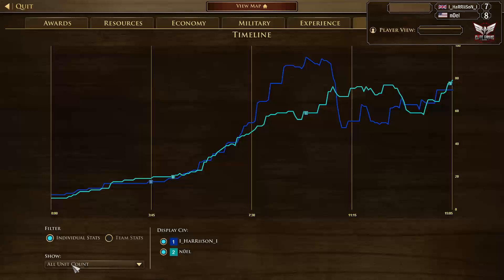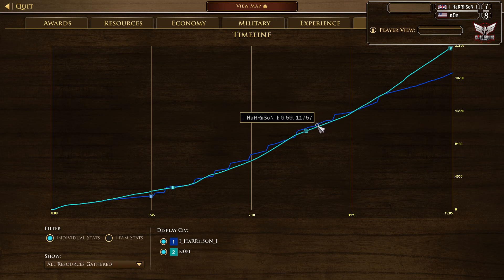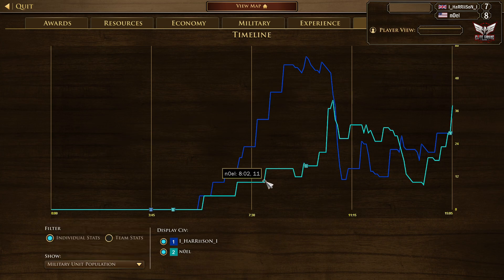Let's take a look at the timelines. Harrison was actually able to keep up with Noel in resources gathered all the way until the 12th minute — both players at around 12k resources at the 10-minute mark. Noel only lost about three villagers that game. Looking at military unit population, we see that big swing: as soon as Noel hits Fortress Age, he gets those two Falconettes out after about 40 seconds — going from 21 population up to 37 with the Falconettes, minutemen, and five Carolians popping out shortly after.